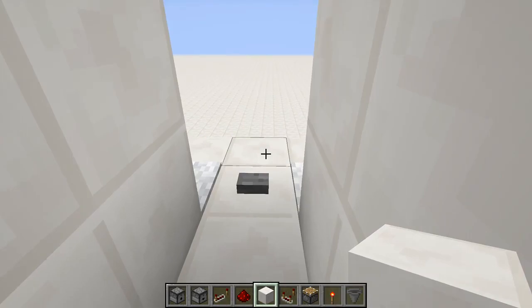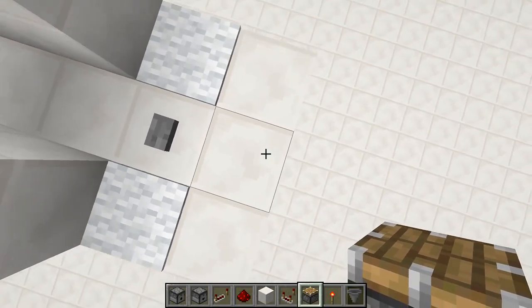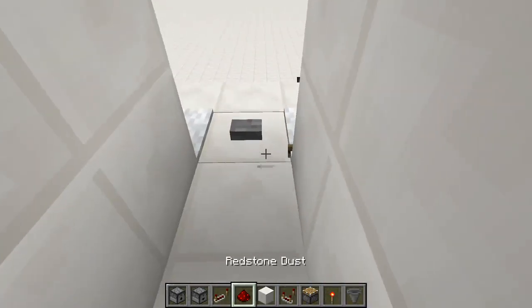Someone else may have figured this out first, but it works in that if you push a piston into your feet and then activate it, you will be brought up onto the top of the piston, and then you can activate it again to be pushed up one block. So let's see it in action.